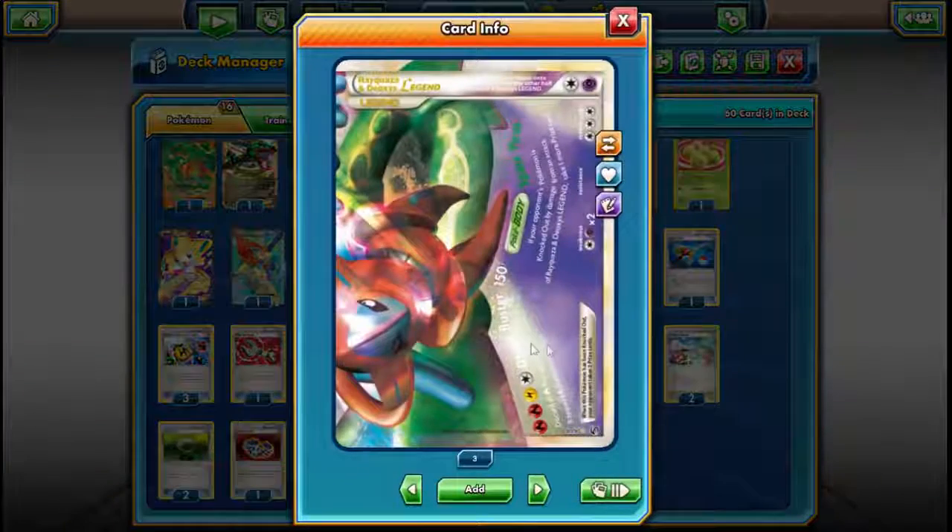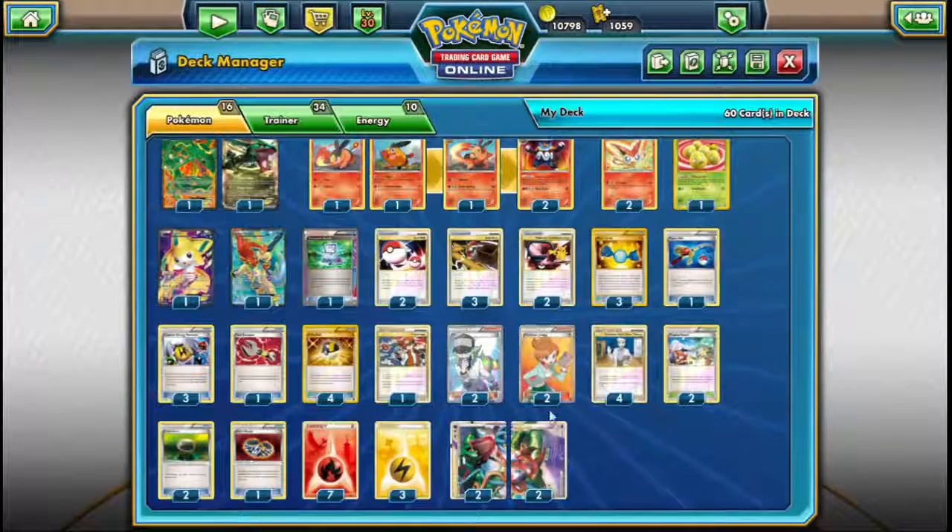One potential way to counter Garbodor-style decks: notice the attack says discard all Fire energy. So you could attach two Lightning and two Fire — when you discard all Fire, you're only discarding two energy, not three. You'd then only need two energy after that to power it up again, as long as you keep two Lightning on the Legend. That's one way to speed up the Legend and take some stress off the items that retrieve energy from the discard.